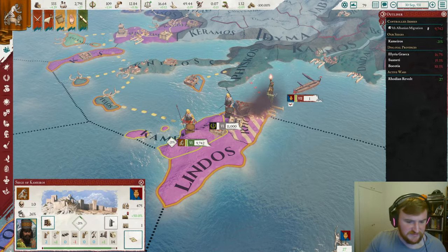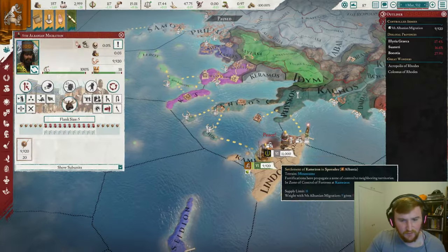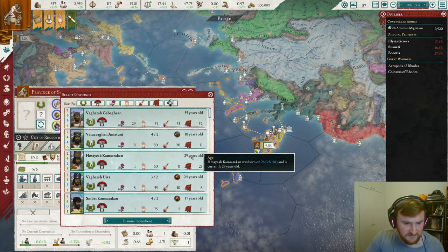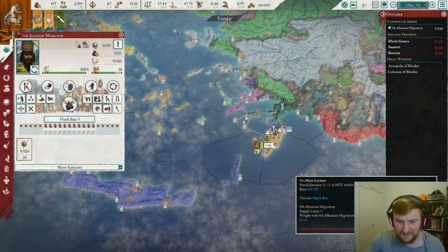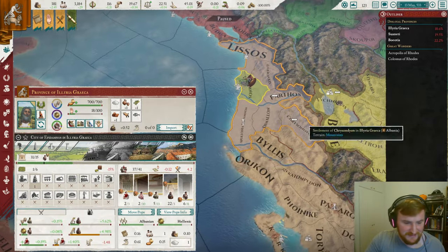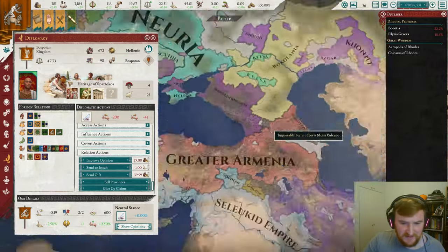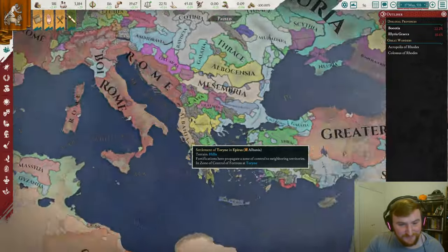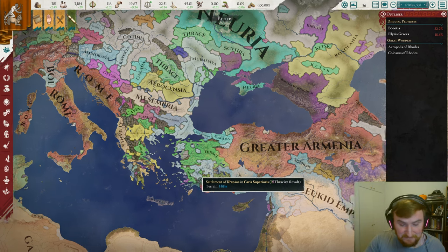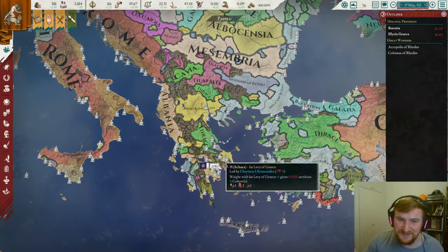Those tribesmen are going to be running around our lands very soon. And there we go — we just sold our last two provinces over in the Caucasus to the Bosporan Kingdom. So our migration is fully, fully complete. Whether it was successful or not, that is for you to judge down in the comments. We did successfully complete the challenge of migrating from Albania to Albania. Whether this is survivable after this point, I have no idea. Definitely didn't metagame this at all — didn't play this well in many facets of the game. It is a massive struggle — once you start migrating, getting your stability back up is a massive challenge. We ultimately took too much aggressive expansion. I would have taken a lot less if I'd known how hard it would have been to get our stability back up. But now we have a new homeland.